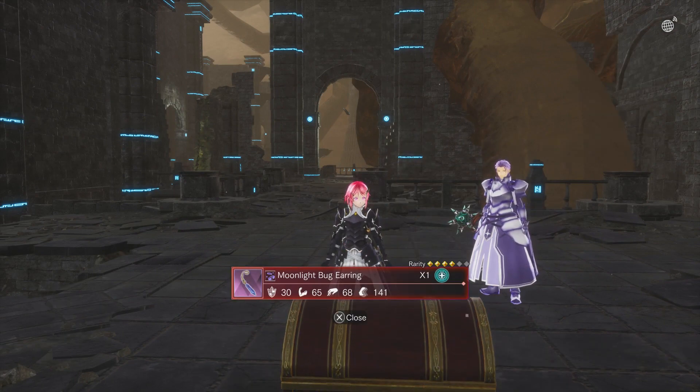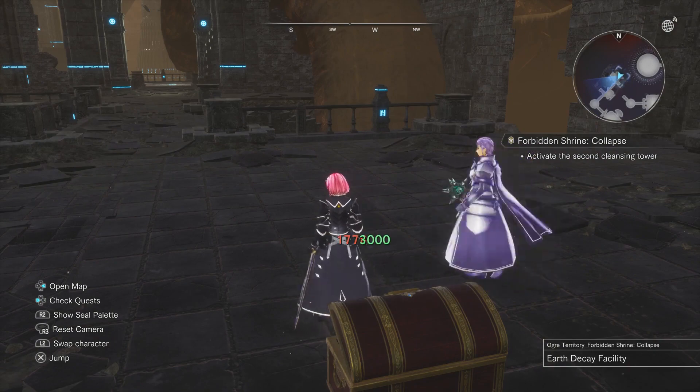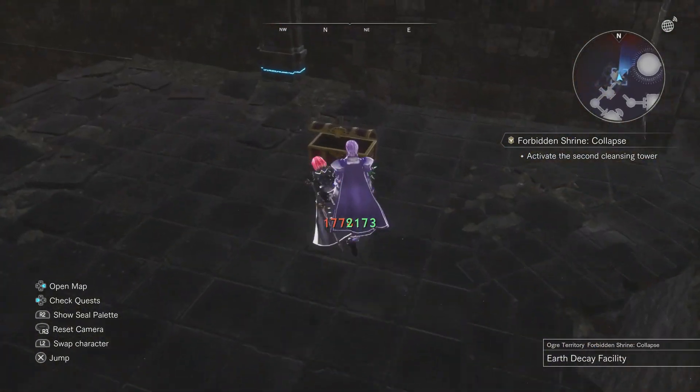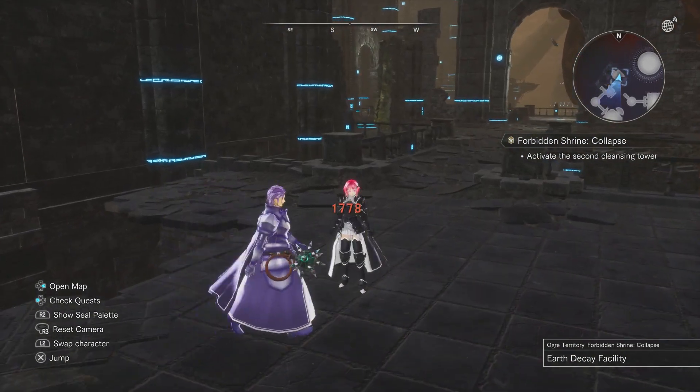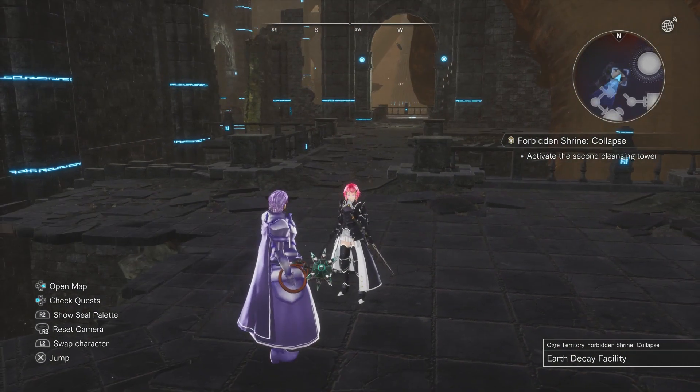This is where the chest spawns — there you have it. Usually you get the boots or the earring; there are only two items in this chest so it's one or the other. That's how you get the earring. For the other item, just beat the Miasma raid boss from the second raid and you'll get the ring. That's pretty much it — hope you guys enjoyed it, until next time.